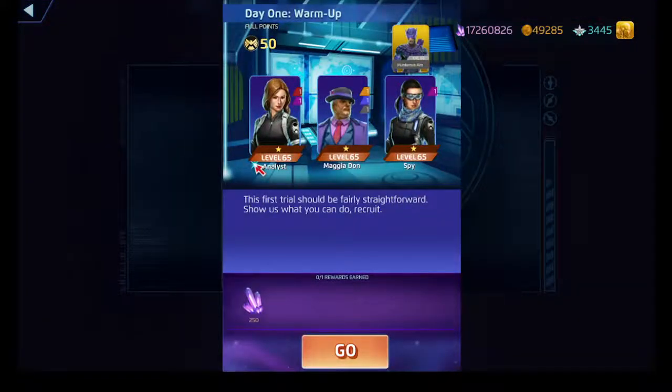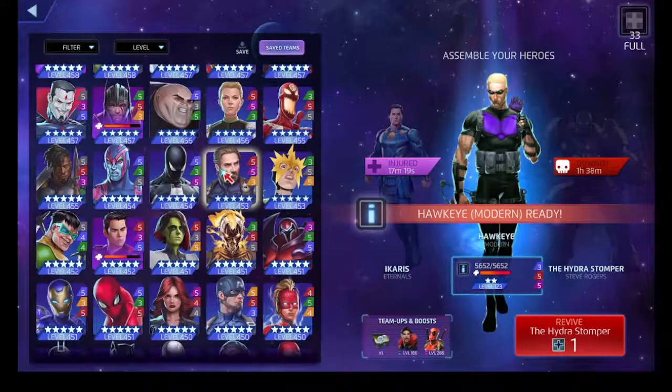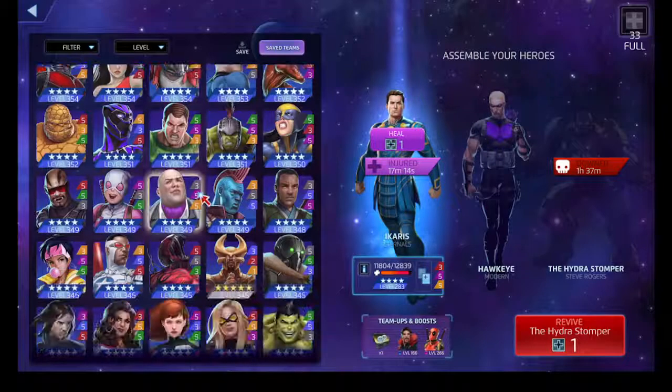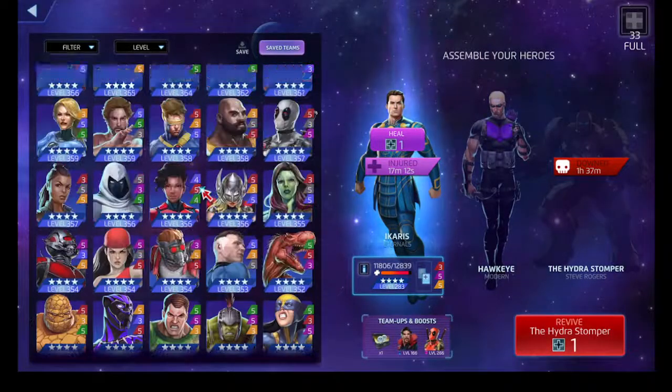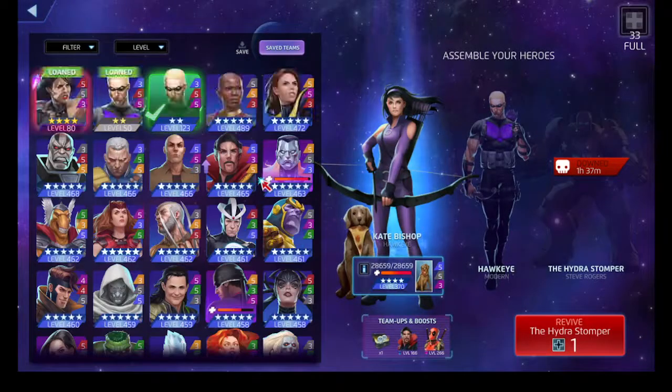Don't really need to talk about these characters here - they're the goons, I've done it in three years. But we got Modern Hawkeye as one of the characters - one of the two versions of the Matt Fraction run of Hawkeye. We'll go ahead and get Kate Bishop here as well. We'll also grab Black Widow one-star - put this version of the clan here. Pretty straightforward kit.